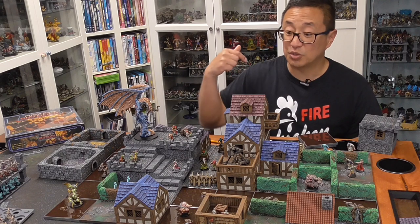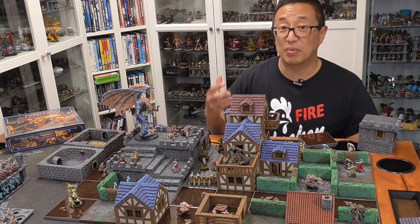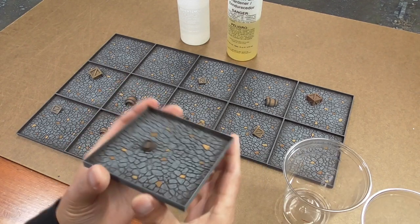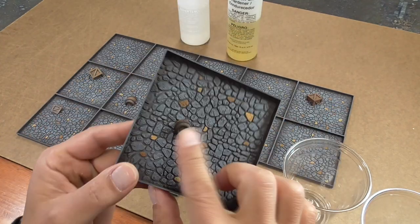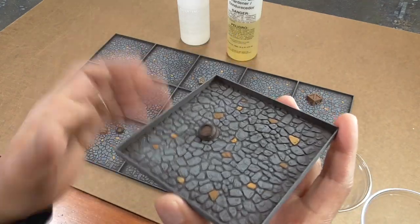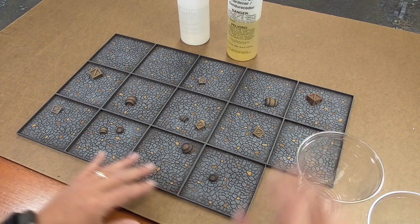Stick around for the tutorial on how to use resin to create these water tiles. Here are all of the tiles before I pour the resin in. I did glue down some of these barrels and bits — I printed these out on my resin printer and cut them at various angles. That just creates some flotsam and bits that's going to be in the streets.